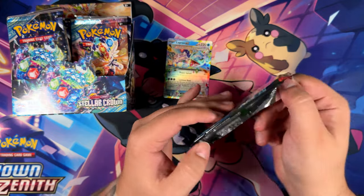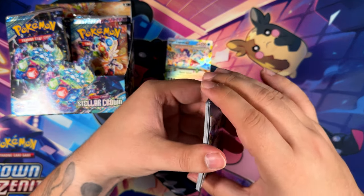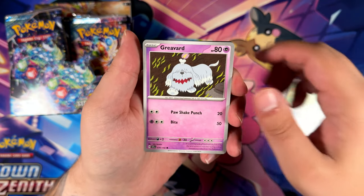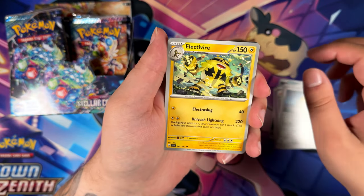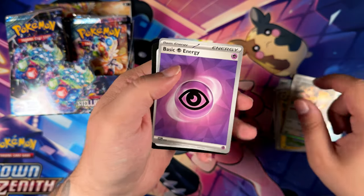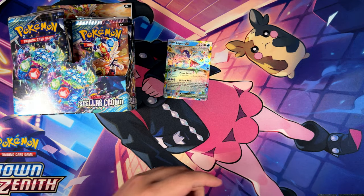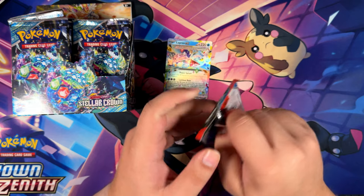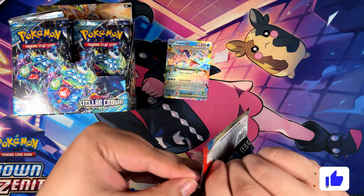I really wanted to pull either of those. Ended up pulling the Marty's Conviction, I think, in the second pack as well — which was really surprising. That was at one time pretty expensive, but it has come down in price. Pretty sure it was just artificially inflated on TCG Player. All the crazy things seem to happen on TCG Player — it seems like a platform very easy to manipulate.